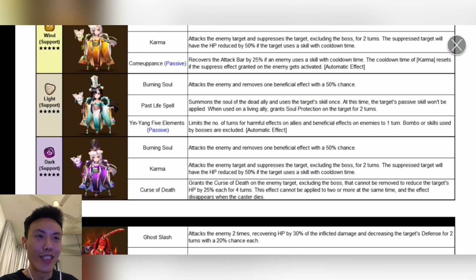For the Wind one, it's also the same Karma skill, with a very good passive. It recovers the attack bar by 25% if the enemy uses a skill with cooldown time, and the cooldown time of Karma resets. This one is very huge and is definitely a very good unit in Siege Offense.